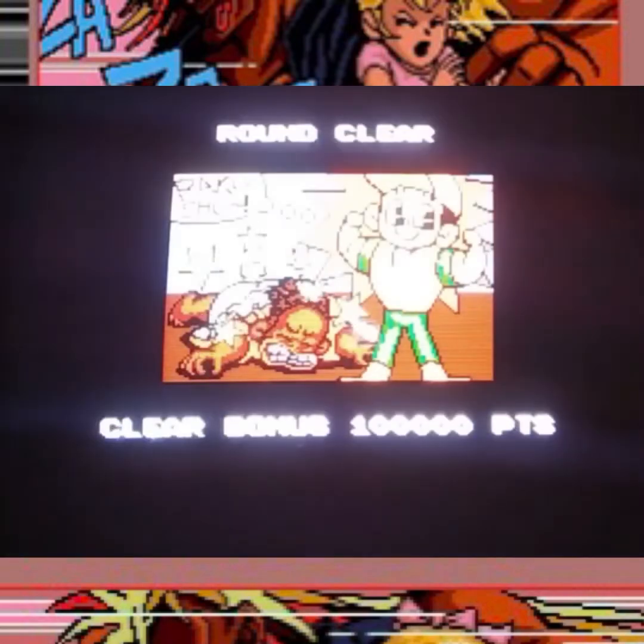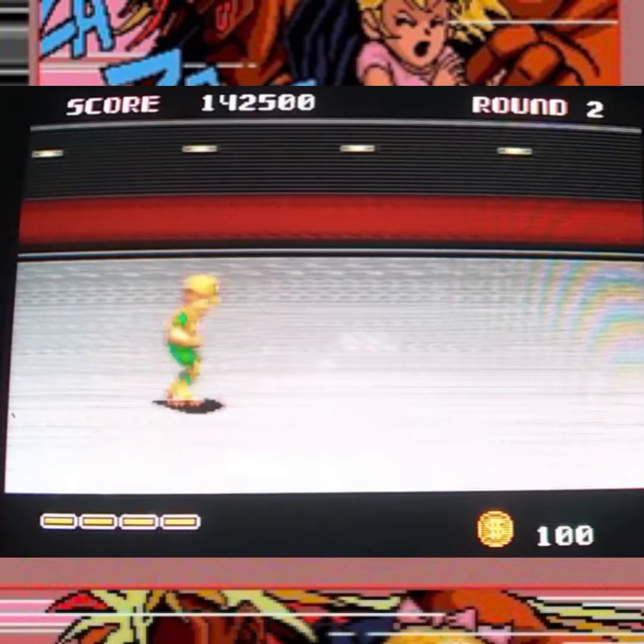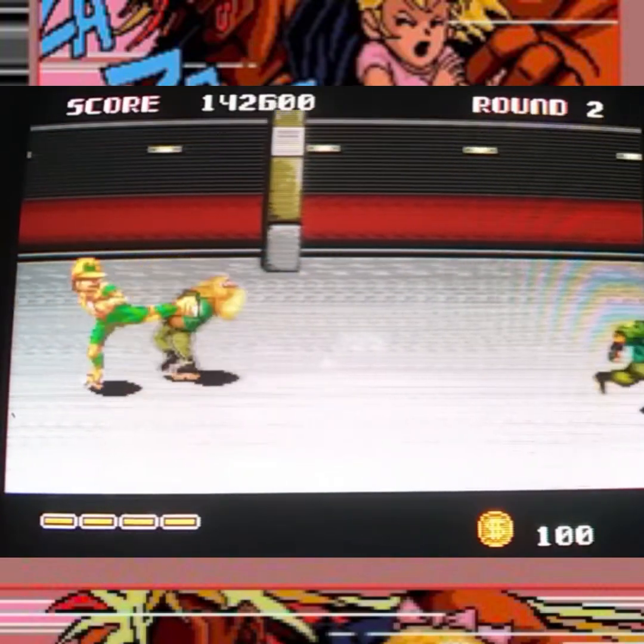Now we're going to skate on to the next level. Raku Show — clear bonus, 100,000 points. Our item store! We have this very cool American girl with blue eyes, blonde hair, hot dogs, and neon lights. Let's buy a hamburger — refill our health — and get some roller skates. Looks like we're out of money for anything else. So we have fresh health and some fresh skates, and now we're going even faster.